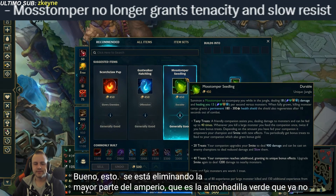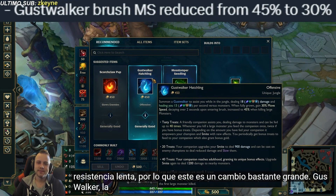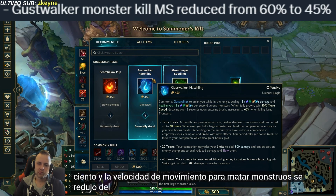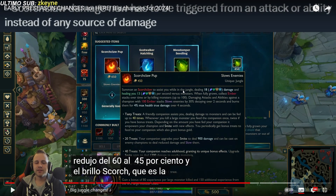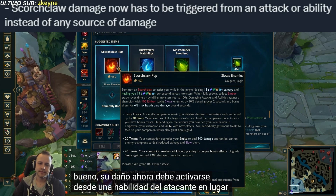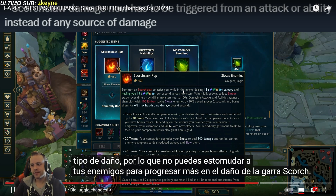Gustwalker, the green pet, no longer grants you tenacity and slow resist — so that's a pretty big change. Ghostwalker, the blue pet, got the brush movement speed reduced from 45 to 30% and the monster kill movement speed reduced from 60 to 45%. And Scorchclaw, the red pet, its damage now has to be triggered from an attack or ability instead of any source of damage. So you cannot proc your Scorchclaw damage from just any incidental effect anymore.